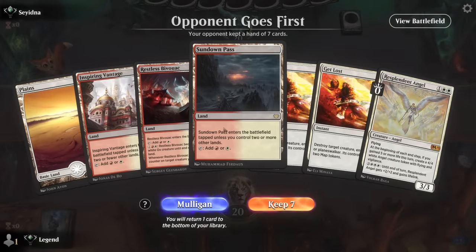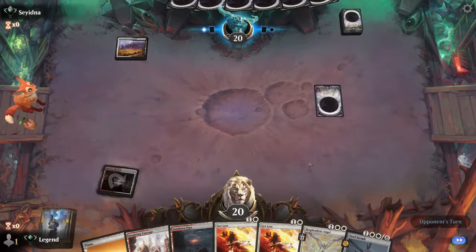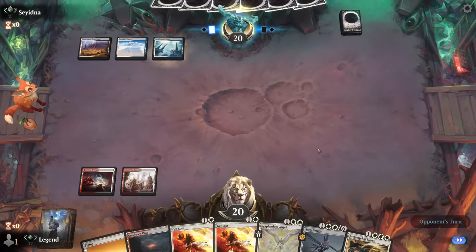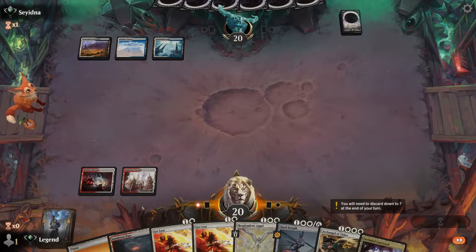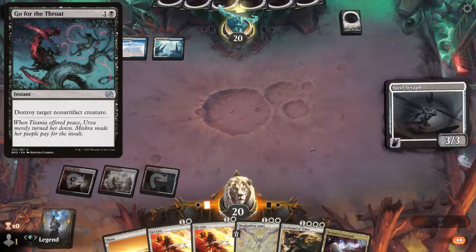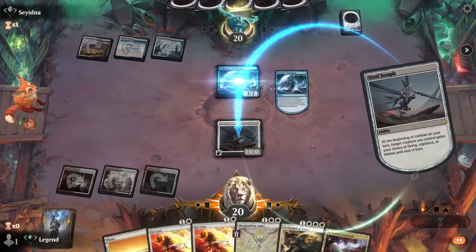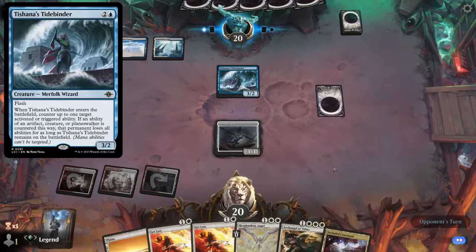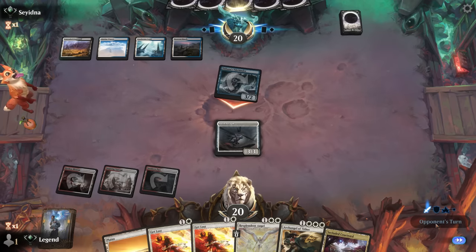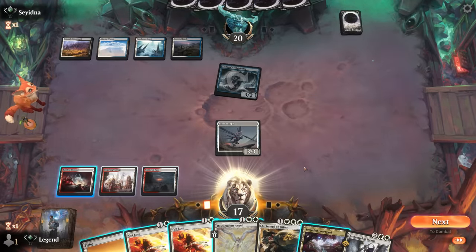We're on the draw. My hand is not perfect but functional. Facing black-white — Steel Seraph is a good pickup, good at enabling Resplendent Angel. Opponent is in Esper colors, seems to be the more controlling variant. I don't have Cavern of Souls sadly. Start with Steel Seraph — at least that one survives a Go for the Throat. Opponent has a Tidebinder to remove the ability. Get Lost can eventually take care of it. You'd be surprised at how many targets Tidebinder has in Standard — actually one of the more played creatures in traditional Standard.